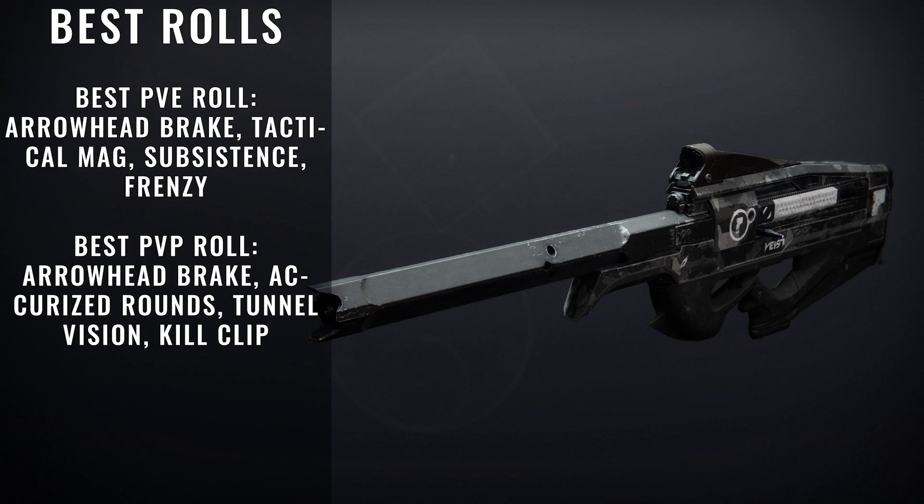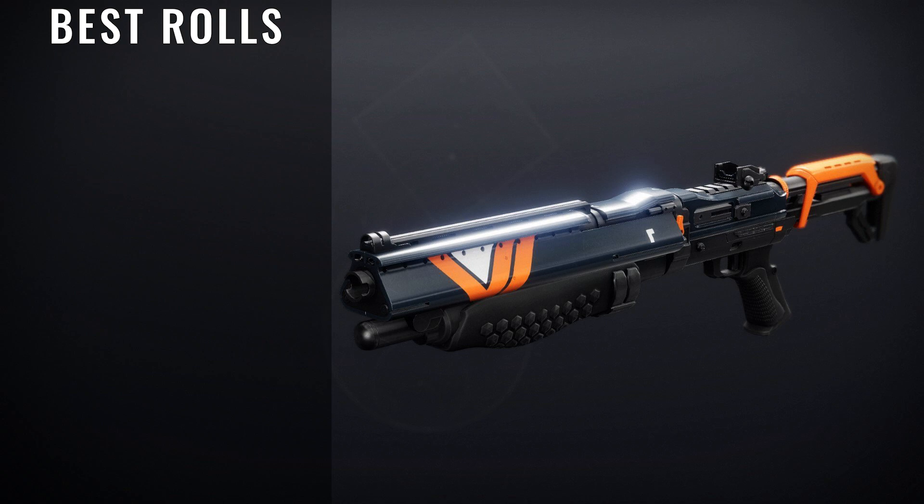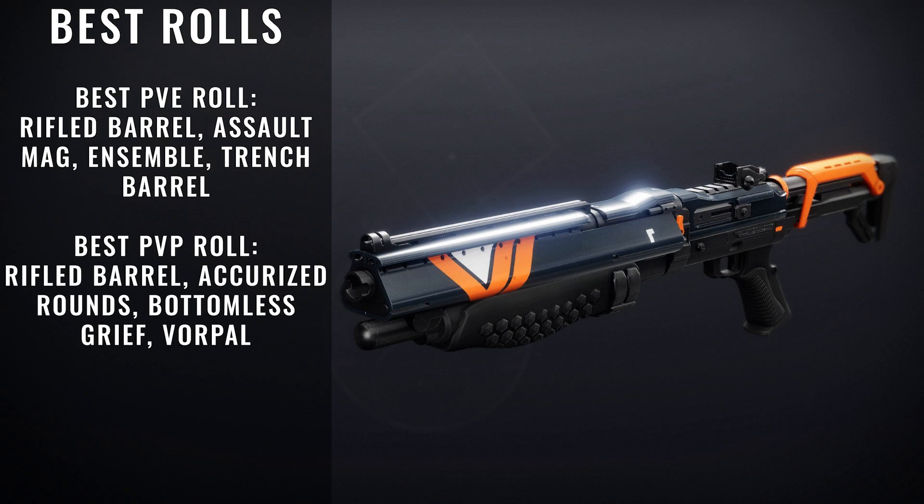The next weapon we're going to be taking a look at is our first Nightfall weapon, called the Comedian. This is an aggressive shotgun, but unfortunately they've kind of toned down aggression in Destiny, especially with the limited range it offers in PvE and the slide nerf introduced into Crucible. It has a different spot in Destiny now. For PvE rolls, we're looking for Rifled Barrel, Assault Mag, Assemble, and Trench Barrel. For PvP, we're looking for Rifled Barrel, Accurized Rounds, Bottomless Grief, and Vorpal Weapon.